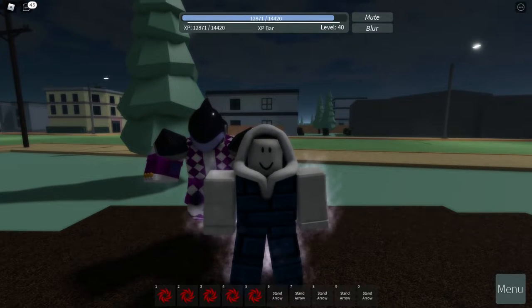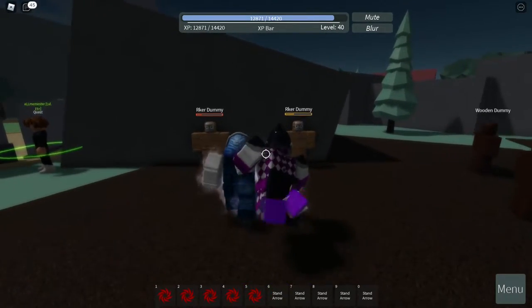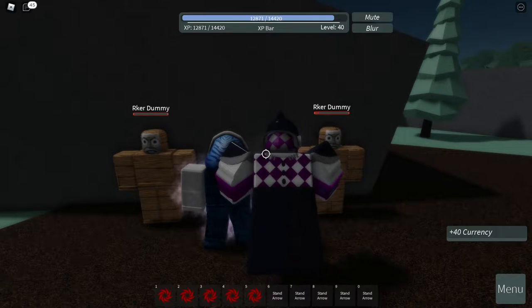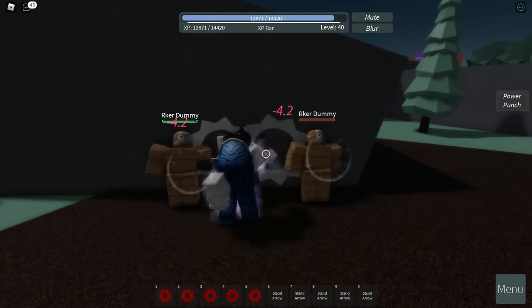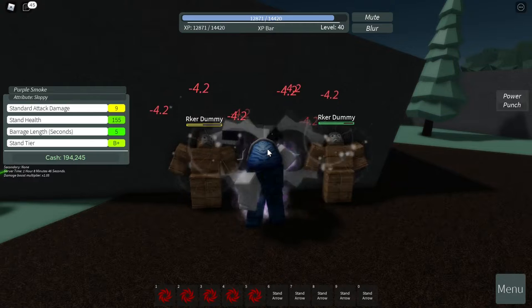Now that you know a little bit about the attribute and stand itself, let's talk about the stand's damage and animations — pretty much its move sets. The left mouse button deals 9 damage with a critical hit of 13 damage. The right mouse button, which is the power punch, deals 13 damage. Barrage, which is holding E, deals 4.2 damage each punch and should last five seconds.